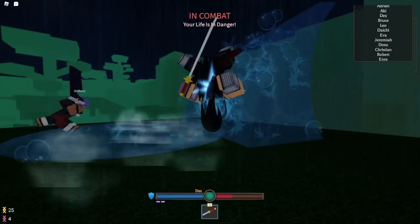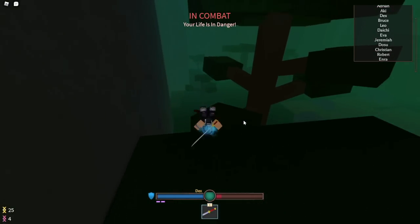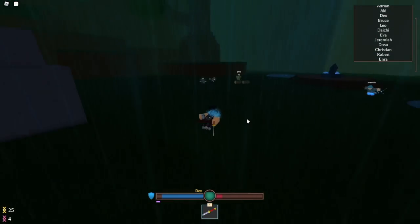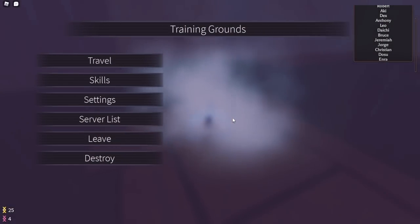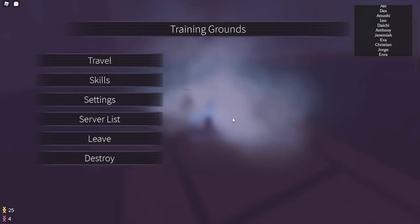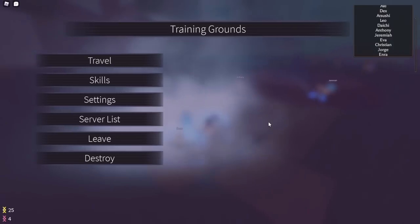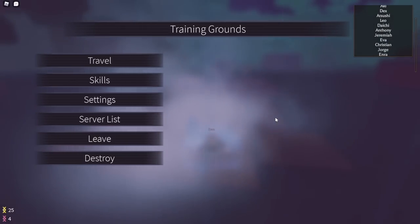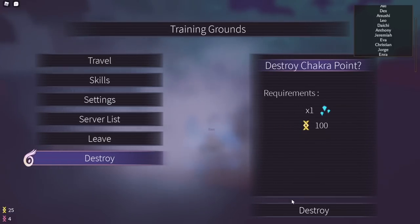I just found out that if you break those crystal shards — the ones you sit on — you can get shards from destroying them. The downside is once you destroy it you can no longer use it for fast travel, so I'd suggest you only destroy the ones you don't really use.